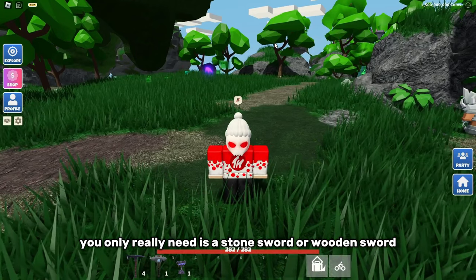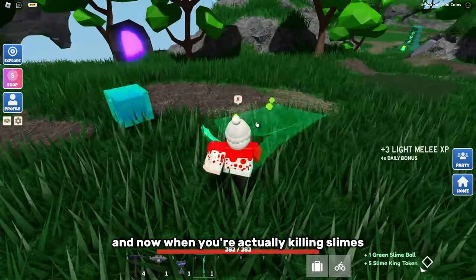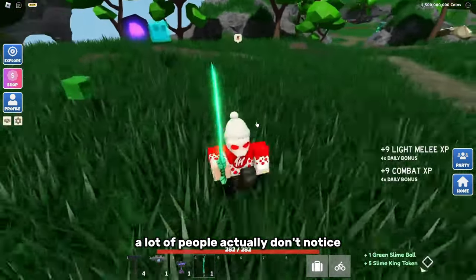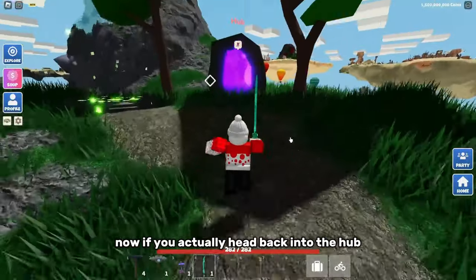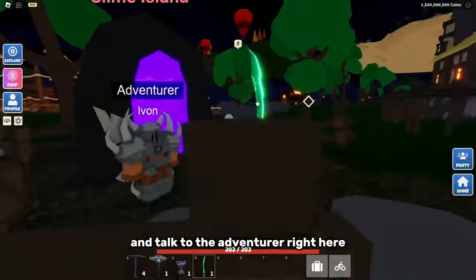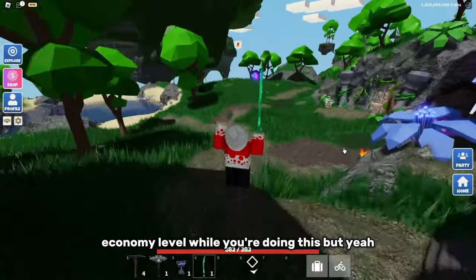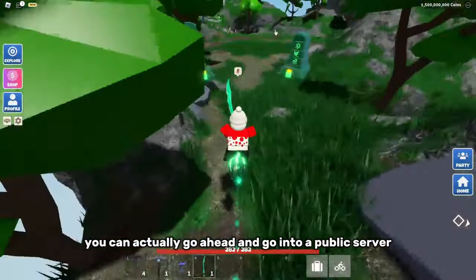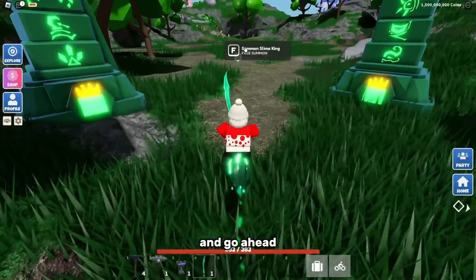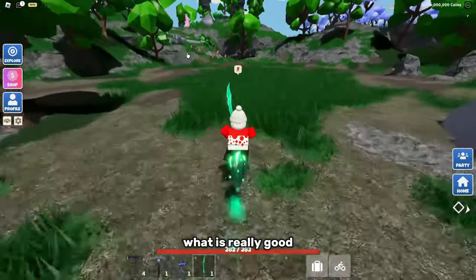You only really need is a stone sword or a wooden sword — any sword that does damage to these slimes. Now when you're actually killing these slimes, a lot of people don't notice but they give you slime balls, and this is how you can level up your economy level. You can head back into the hub, talk to the adventurer, and sell all your slime balls to get economy level. You can also go into a public server, wait for people to spawn the Slime King, and you get a free summon every 15 minutes, which is really good.